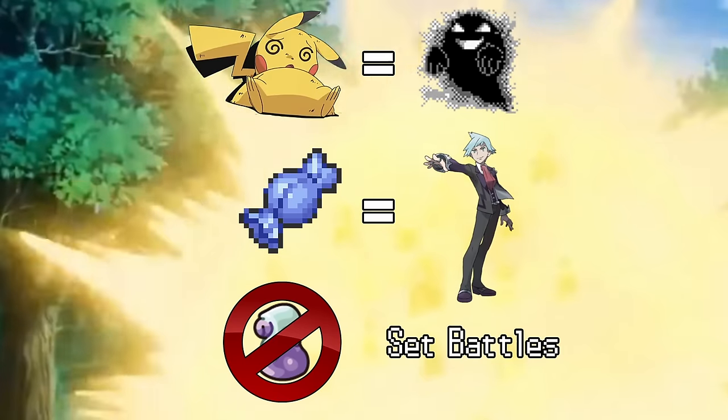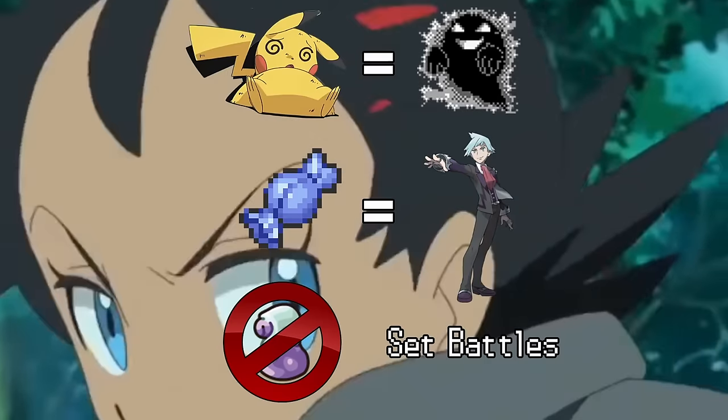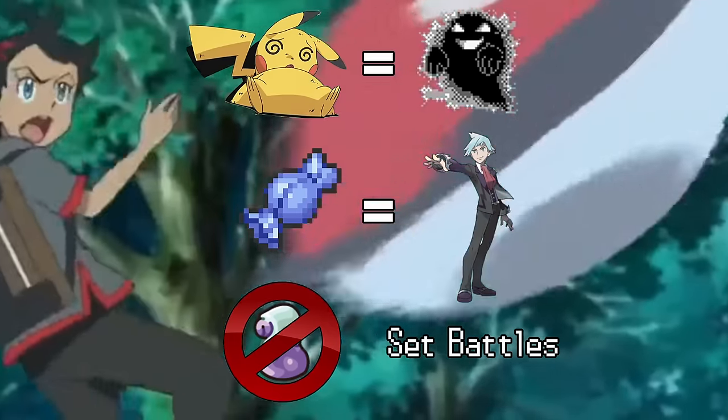That means if a Pokemon faints, it's considered dead. The level cap is the next leader's ace, no active items can be used in battle, and we play the game on set mode.